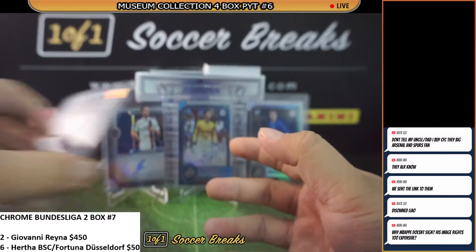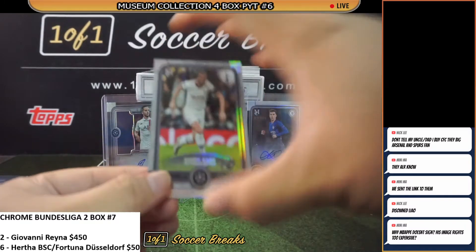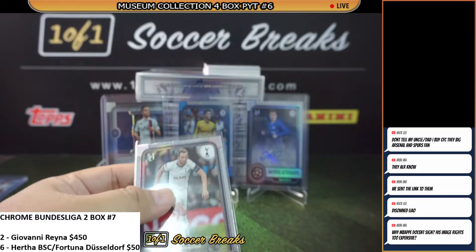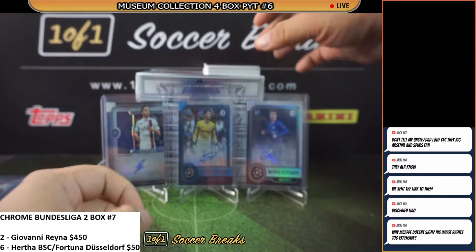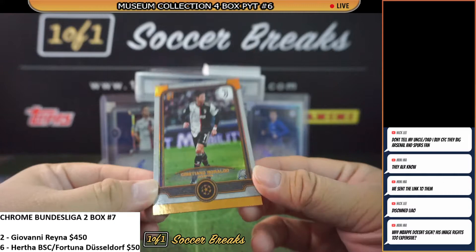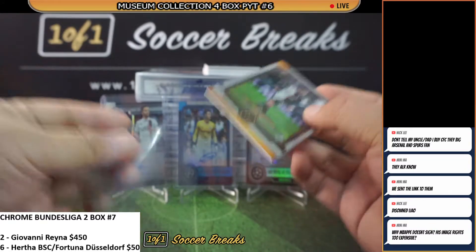I think Benzema is asking a lot for a signature — some people are like that. Mohamed Salah as well, he doesn't really like to sign. All right, Tottenham Hotspur, Harry Kane base card. And we got a nice one: bronze Cristiano Ronaldo for Juve, Lawrence — 67 of 99. Congratulations, Lawrence — Ronaldo!